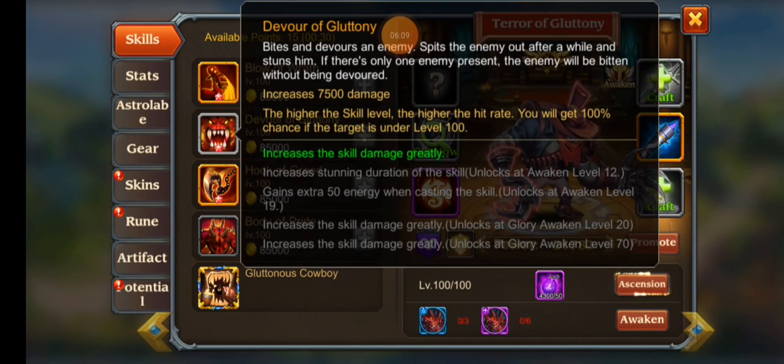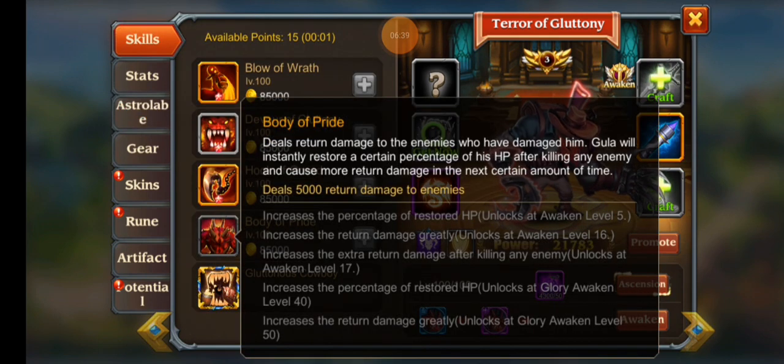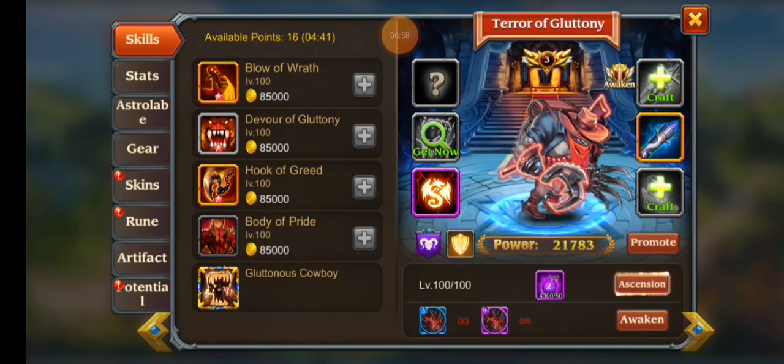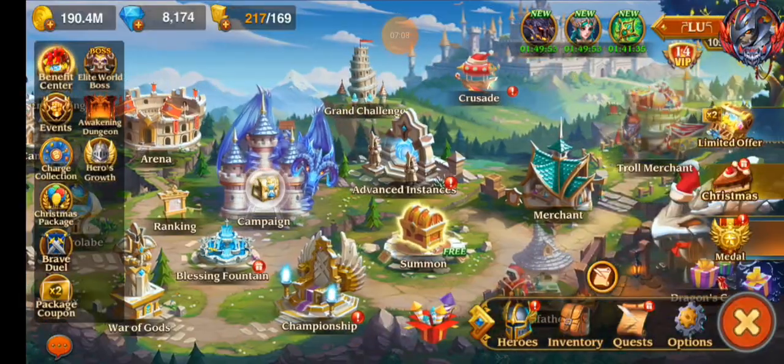Terror Gluttony with the skin — what makes him good is Devour. He can take out a really annoying tank right at the beginning of the battle unless they have Virgo, which he can't counter. He's very much a glass cannon, so I'm probably going to switch his Astralope to Libra so whenever he gets low he's immune to damage. His skin increases the duration of Devour and he recovers HP — the effect is doubled if he has his ultimate active. He's actually not a bad tank if leveled up more. I'd like to see him at max level but we'll leave him at three for now.